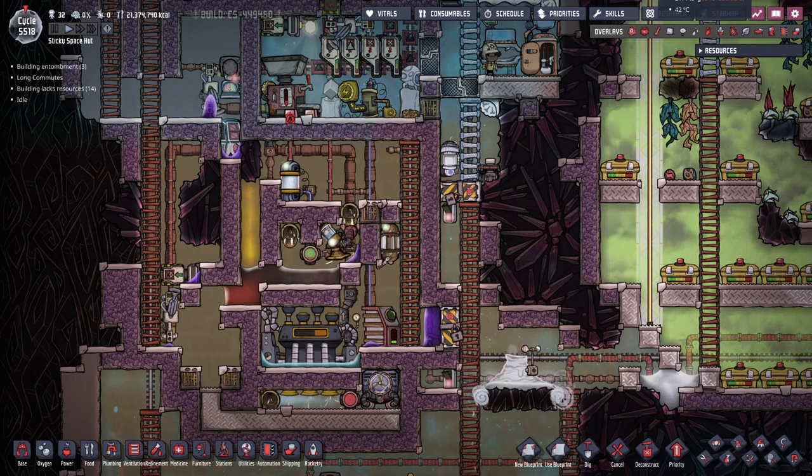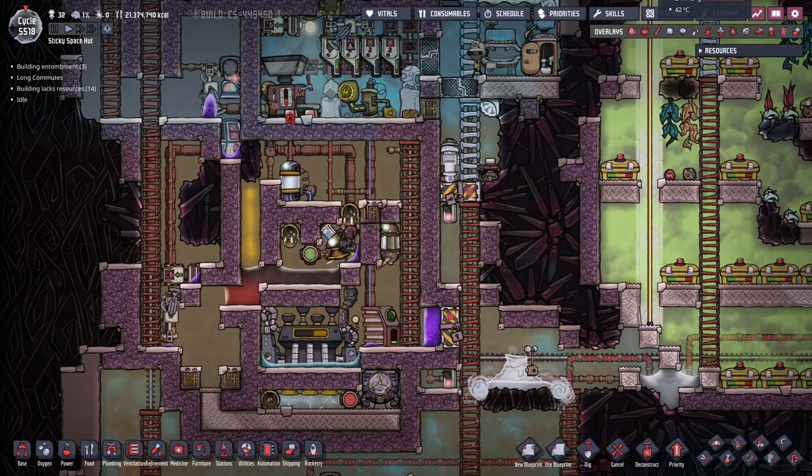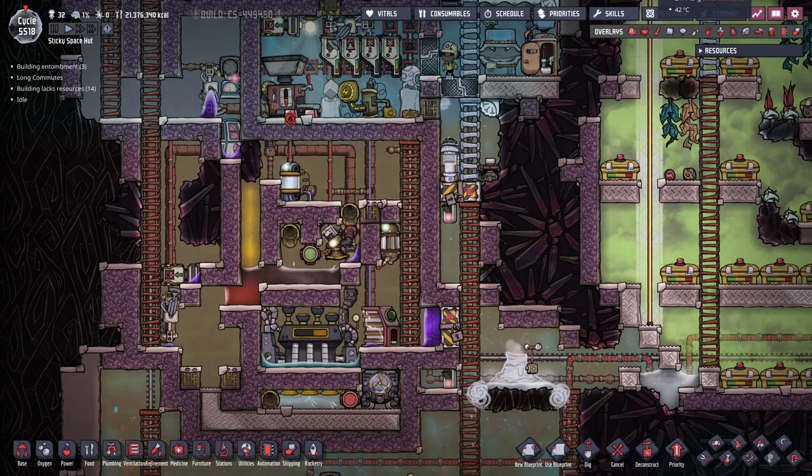Hi there, this is Greasy Hammer, and I've decided to start a new series on megabase machines for Oxygen Not Included. In this episode, I want to show you how to extract tungsten from abyssalite on industrial scale. This method produces lots of tungsten at a rate of about 1 kilo per second, or as much as 650 kilos per cycle. And this machine is what makes it all possible.